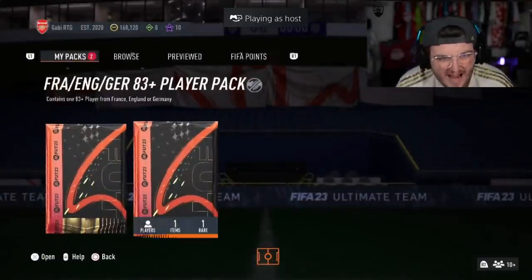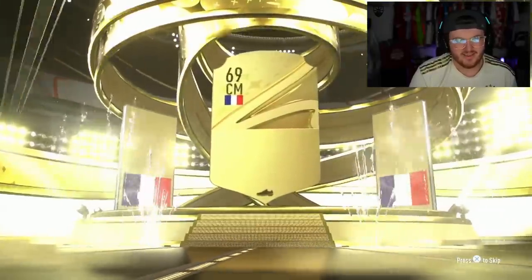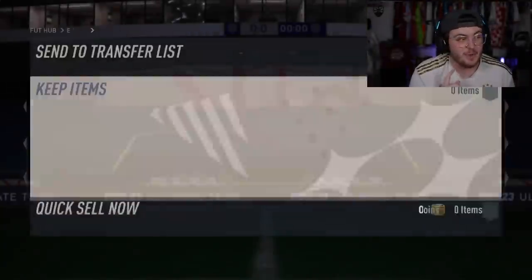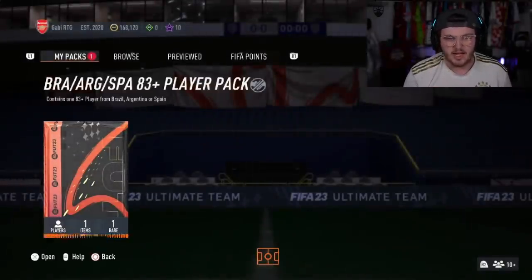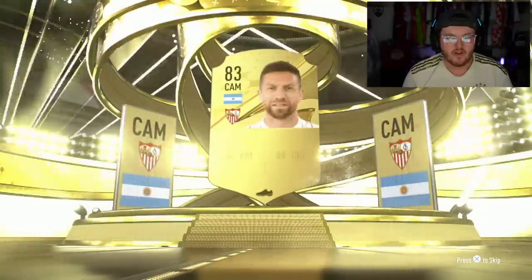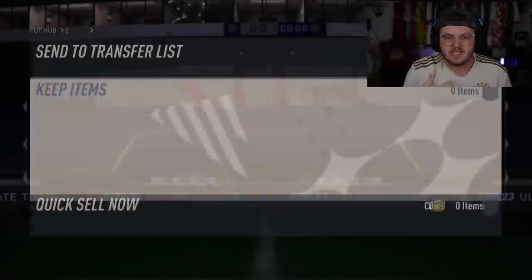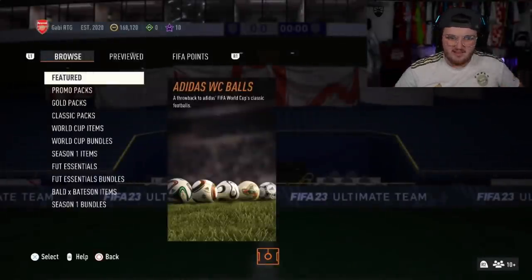We've got my boy Dan the Gooner's packs next. Let's see if we can get him a walkout. Let's go, our first walkout. These really aren't looking good. It's going to be Lamar again. The thing is with these packs — if these packs are this bad with no special cards in packs, imagine when we've got special cards that are even harder to pack than normal walkouts. Realistically by now we should have had like a Thiago Silva or a David De Gea. The fact that we've not even had one of those — we're not going to get a special card in these packs. EA, sort it out.